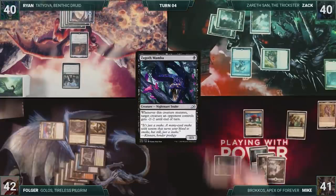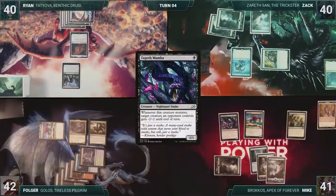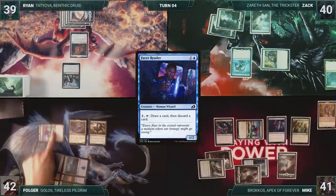Mike draws and then starts off his turn by casting Zagoth Mamba. Season of Growth triggers, and Mike scrys one. He casts a Facet Reader. Season of Growth triggers again, and Mike scrys again. He attacks Ryan with his Risen Reef. Ryan takes it, and Mike passes the turn.